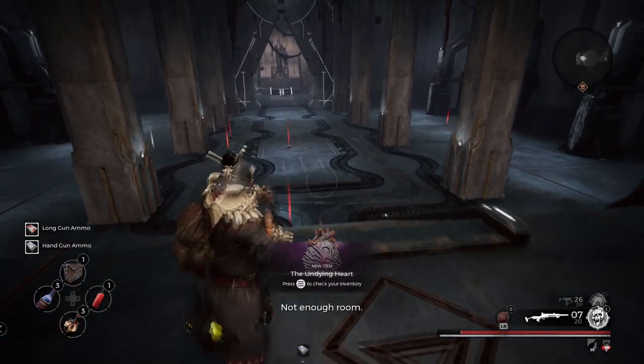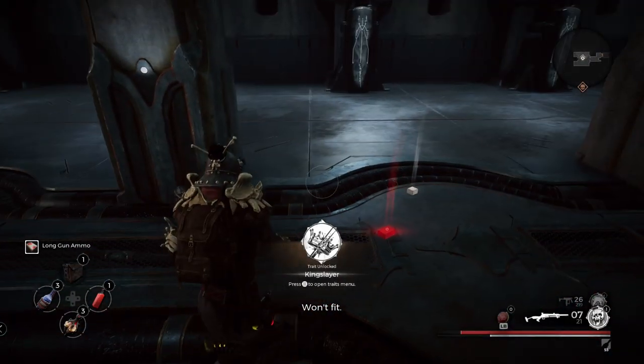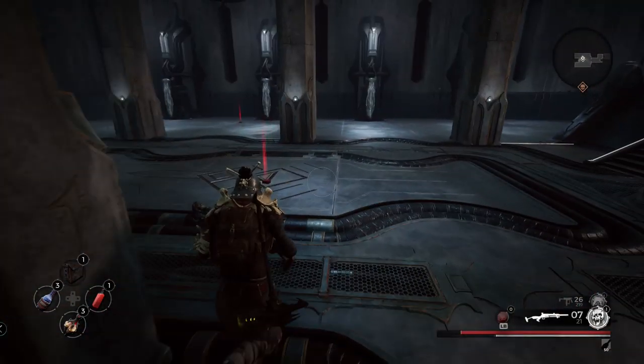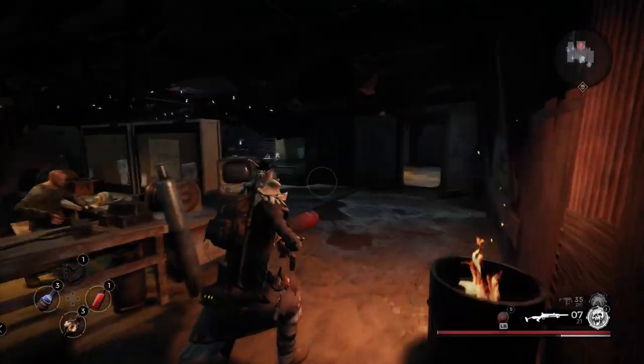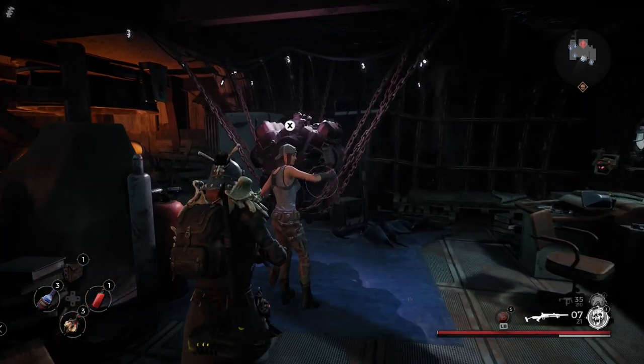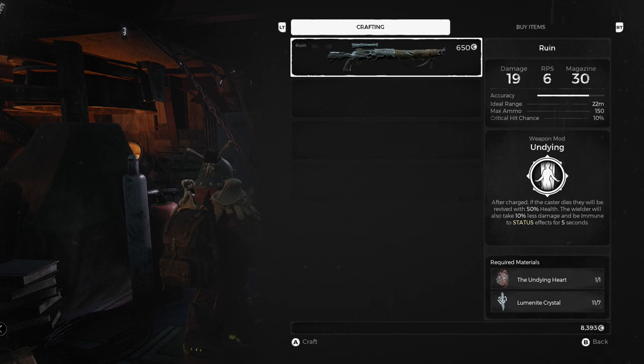Now you can head back to Ward 13 and craft the weapon you need. You'll also notice that you get a trait that works really well with this weapon. Once you arrive at Ward 13, speak to the same girl you always speak to when crafting weapon mods or weapons. There you go — the Rune Rifle with the Undying weapon mod. It's the only weapon that can use this mod. You need the Undying Heart plus Luminite Crystals to craft it.